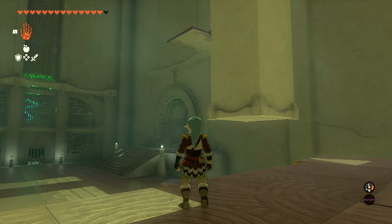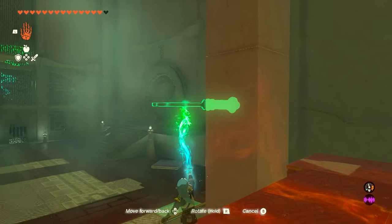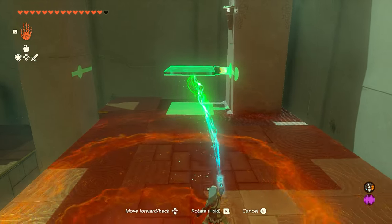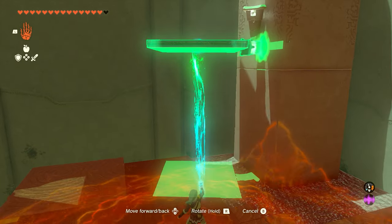Now once we get across, we want to grab a chest that's on the platform beside us, so we're going to use Ultra Hand to grab that once again, and we're going to bring it right over here and stick it in this wall. Now you'll see I kind of messed up here at first — I put it a little too low. You want to put this high enough to where we can ascend through it and get to the top to reach the chest.